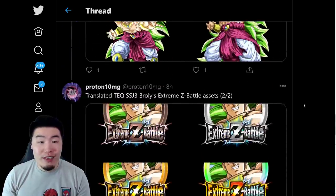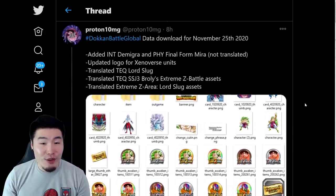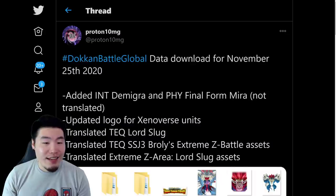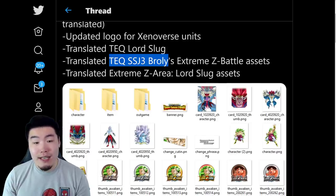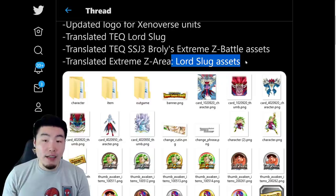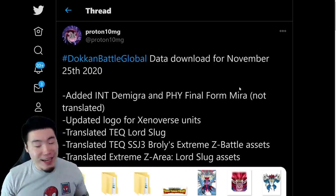That is pretty much it. Let me recap: Int Demigra, Final Form Mira — not translated. Updated logo for Xenoverse units. Translated Tech Lord Slug. Tech Super Saiyan 3 Broly's Extreme Z Battle assets. And finally the Z Area Lord Slug assets as well. There you have it — that was the data download.